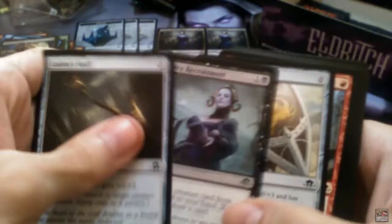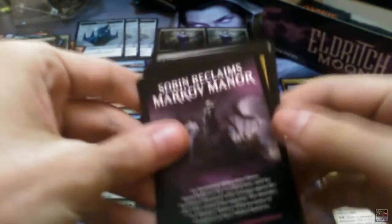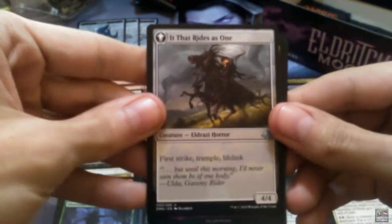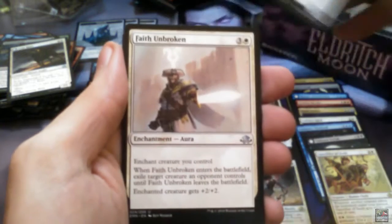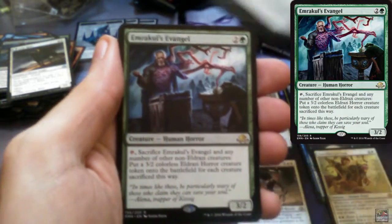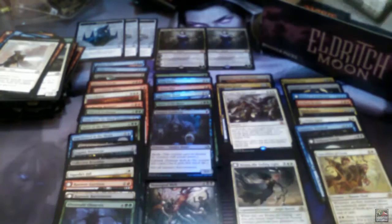Lone Rider that flips into It That Rides as One. Abundant Reason, Liliana's Elite, Faith Unbroken, and Emrakul's Evangel is the rare. And a Mountain and a Spirit token.